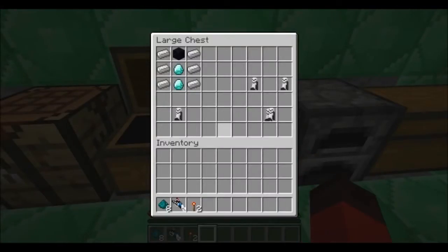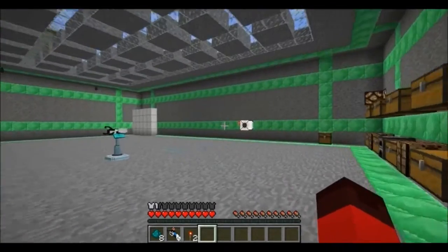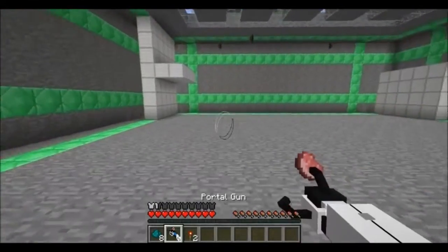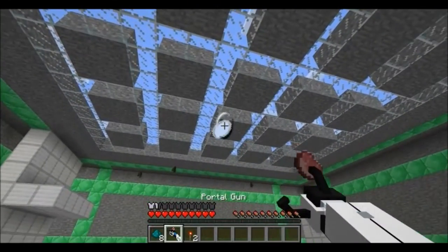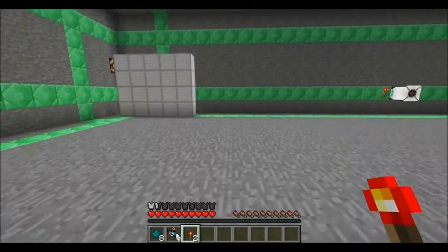This is incredibly handy for Minecraft living, not just creating intricate puzzles. We have the longfall boots. Create two diamonds with six iron ingots, three on either side, and an obsidian block in the top middle — you get one longfall boot. Make two of those, put them together, and you have the longfall boots. These negate any fall damage — basically super feather falling — no damage taken!